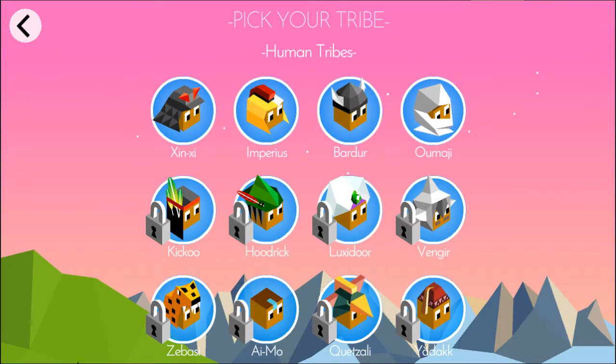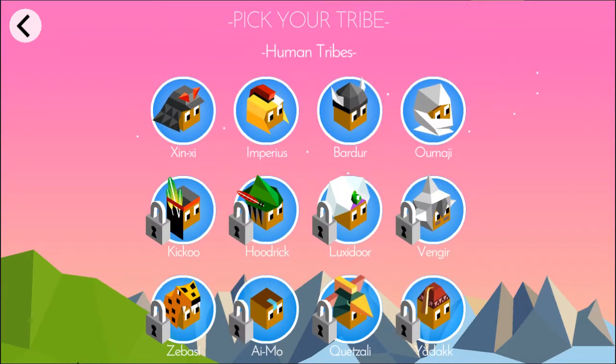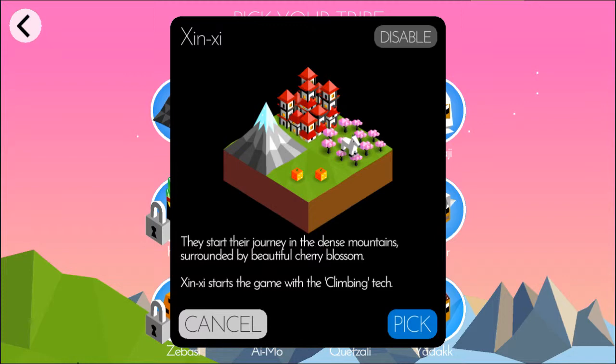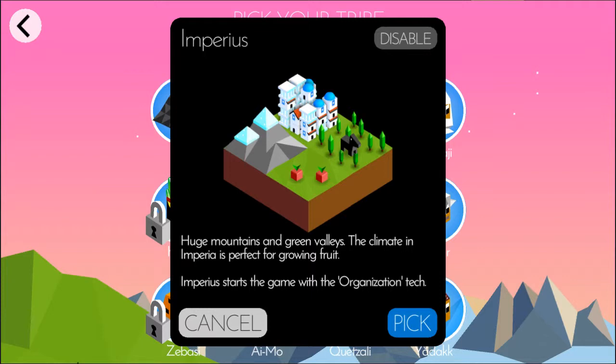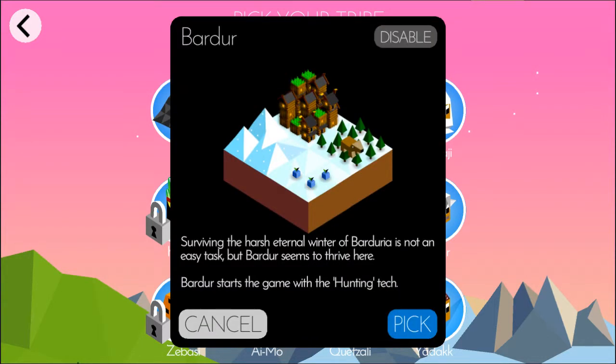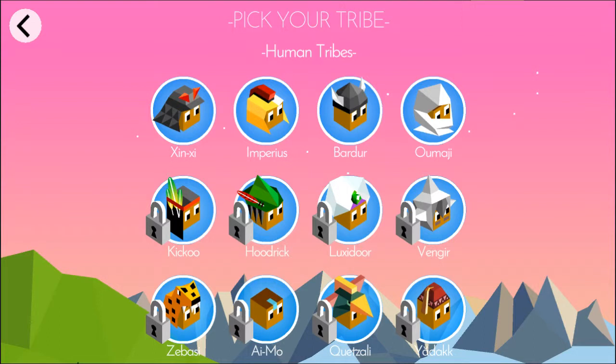Right now I'm going to do a Perfection game. There are 12 playable tribes plus special tribes. As a free player you only have access to four free tribes — tribes are like nations in Civilization. Each tribe has its own starting tech: Zinzi have climbing, Imperius have organization, Barter have hunting, and Omagi have riding. They each have individual music too.